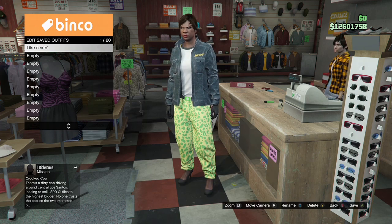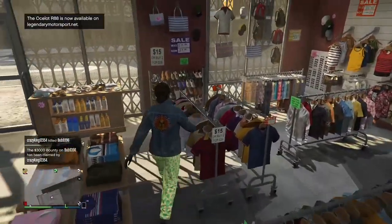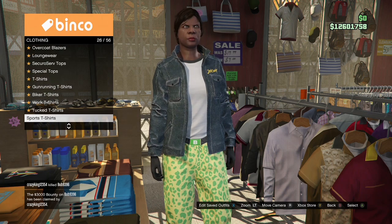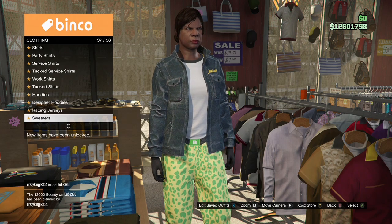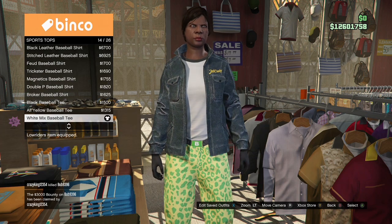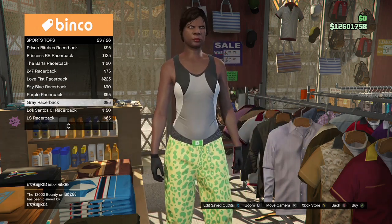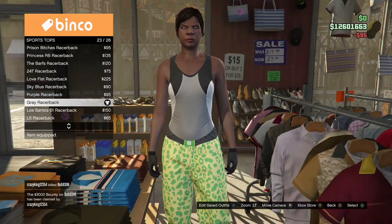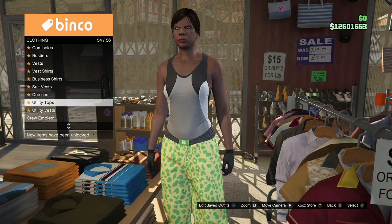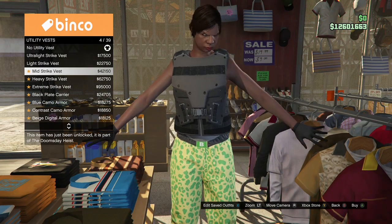Once you've saved the outfit, back out and go back to the top section again, go to Sport Tops, and purchase the Grey Racer Pack. After you have that, back out, stay in the top section, go to Utility Vest, and purchase the Stealth Utility Vest — which should be the last one. Just go to the bottom and you should see the Stealth Utility Vest, and go ahead and buy that.